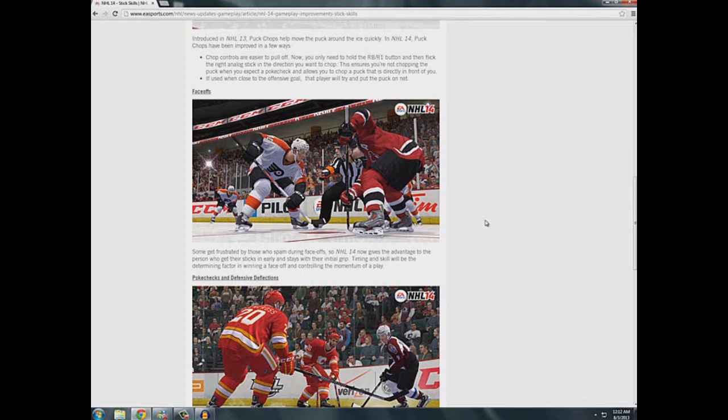I like this because spammers are sometimes annoying, but the only gripe I have is the "gets their stick in early and stays with their initial grip" part. Face-offs are pretty much rock-paper-scissors — certain things beat other things. If I go in with a backhand and that guy puts down backhand, what I want to do is switch to a forehand sweep because a forehand sweep will beat a normal backhand. Am I going to be penalized because I switched positions trying to get the advantage?